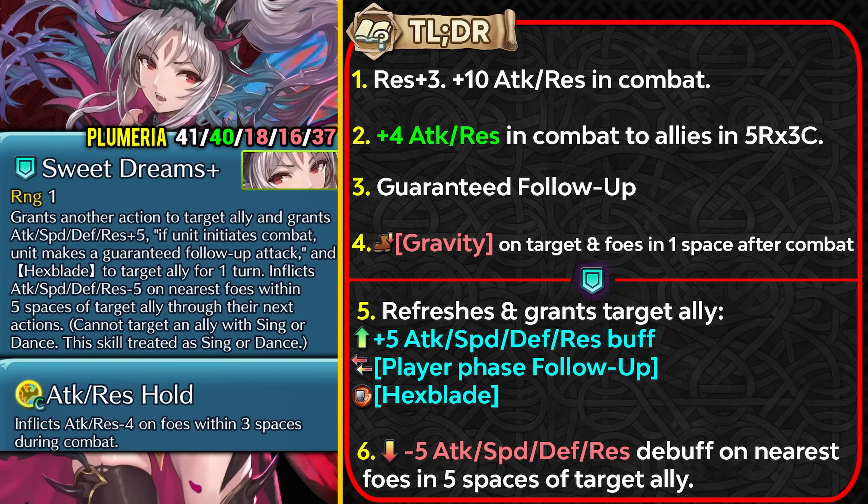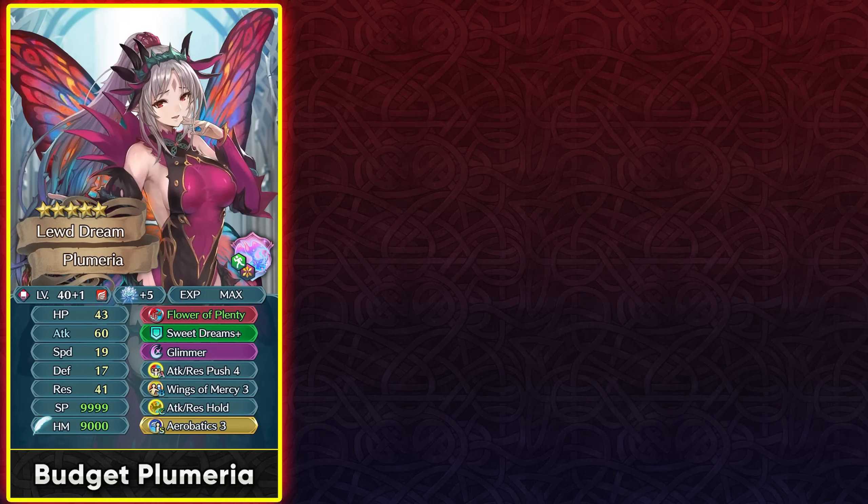She can also debuff the nearest foes within 5 spaces of the target ally for minus 5 to all stats. Overall, the remix is far more influential for Plumeria than the weapon refine. For a budget build, give her Wings of Mercy 3 in slot B, run Aerobatics, and Glimmer works as a special given her high attack. Attack Resistance Hold is her new remix skill — you can keep it or replace it with other supportive or budget drive skills.